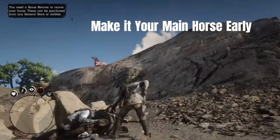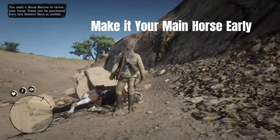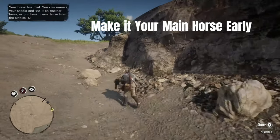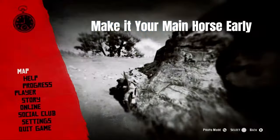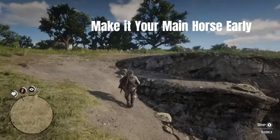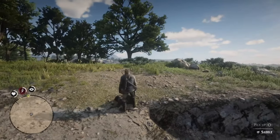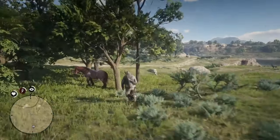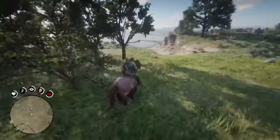About how to make it your main horse very early: your starting horse is the Tennessee Walker, and all you want to do is kill it. If your main horse — the Tennessee Walker — is dead, then all the stables in the game will be open for you, and you can put the saddle on this new horse.